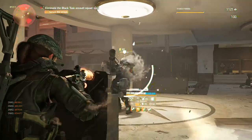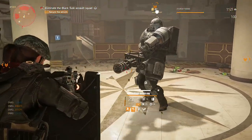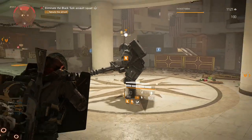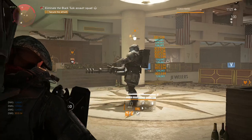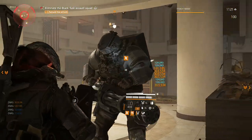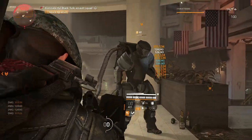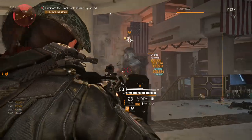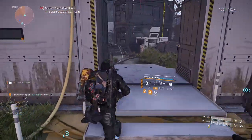Before we get started you're going to want to make sure you have gone through the whole story and done all the Blacktusk strongholds and missions. You can actually do the invaded missions whether you are at level 30 or level 40 — being 40 is going to be a little easier. Finding groups is going to be much easier, but you are able to do this solo. The difficulty doesn't really matter; being in a group just makes things go a lot smoother and faster.